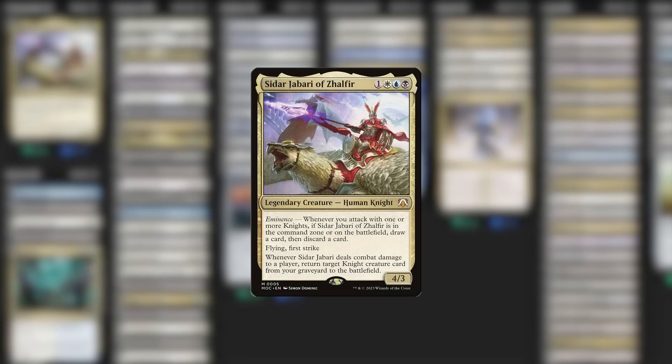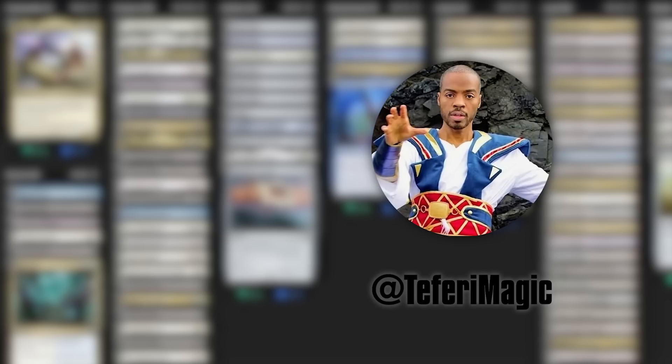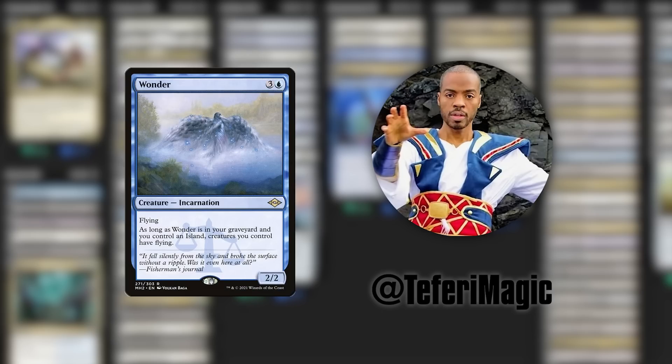Now we have two last slots to fill. Siddhar Jabari's eminence ability fills up the graveyard, so let's take advantage of that looting. Patriarch's Bidding is already a fantastic card for decks like this — choose a creature type and bring them all back. That's an incredible insurance policy, but it's even better when we can fill the graveyard ourselves. And for my last recommendation, I'm going to take a leaf out of the book of Teferi Magic — he busted out the card Wonder, discarding it straight to the graveyard and forever giving his entire team flying. It was so good and so annoying, and it's about time we got this card in here.